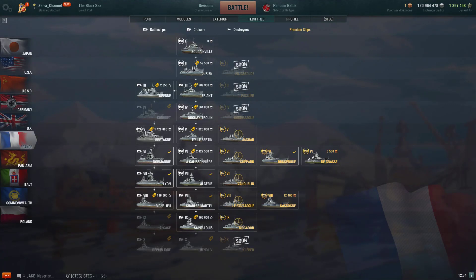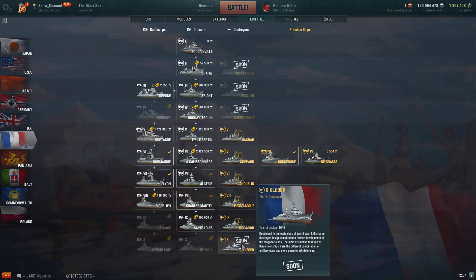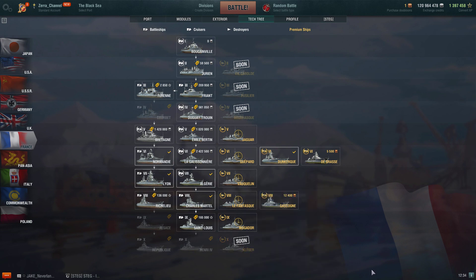Hello everyone and welcome back to World of Warships. In just a couple more hours for NA and EU, the new patch will be live. The new patch comes with the new French destroyer line and a new premium ship — the tier 10 Soviet light cruiser Smolensk. I'll also share how much it costs.